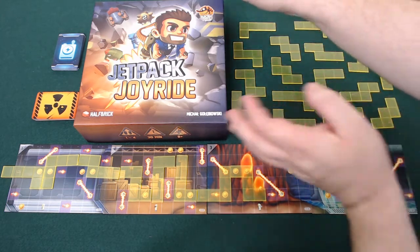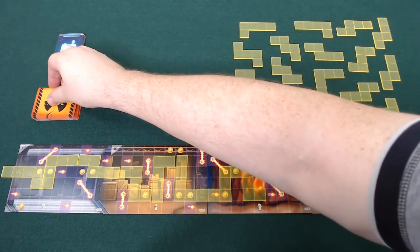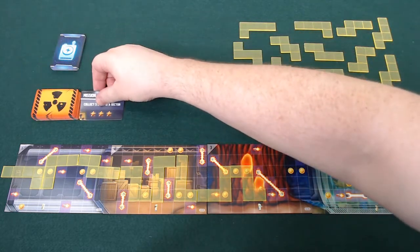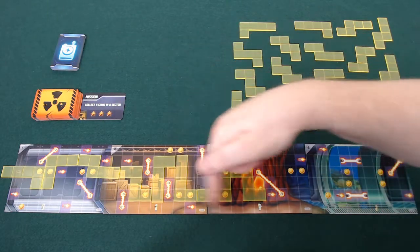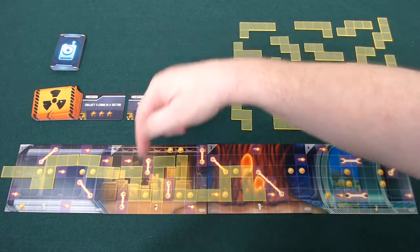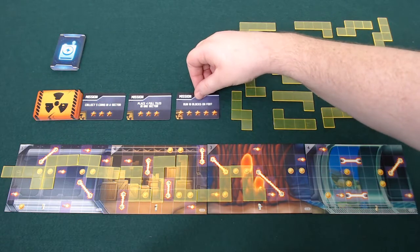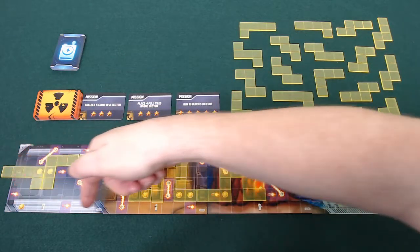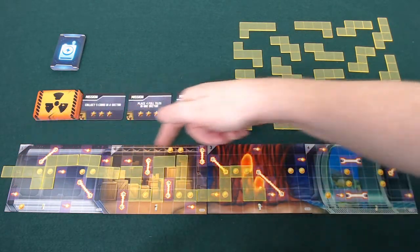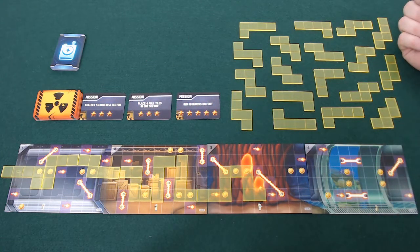Unfortunately, each tile that touches a hazard is going to take three points off your score. That's the base of your scoring, but in each round you also get missions, and these are worth a varying number of points. For example, if you collected all five coins in a sector, that gets you three extra points. If you place four full tiles in one sector, three extra points. Run ten blocks on foot — all the way across the bottom — or there are ones for running across the top as well. There'll be three of these missions for each of your three runs in the game.